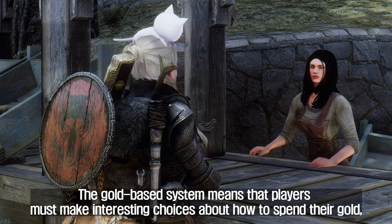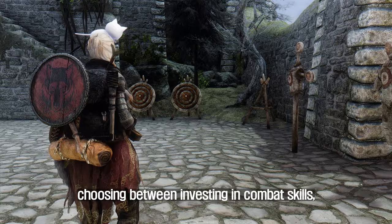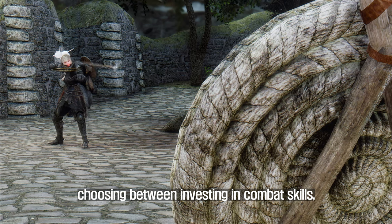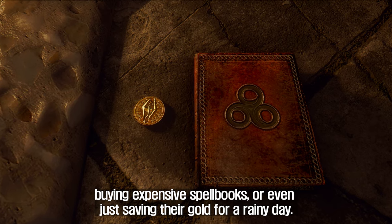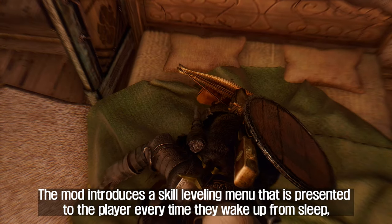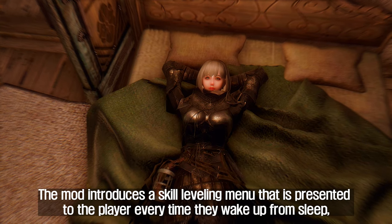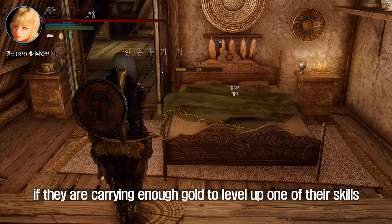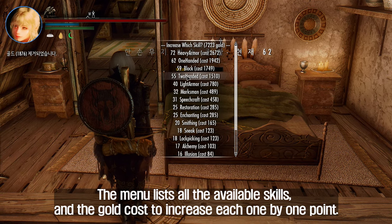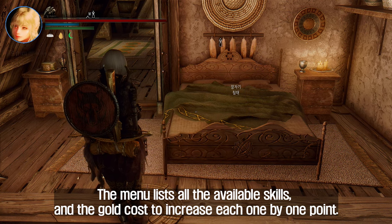The gold-based system means that players must make interesting choices about how to spend their gold, choosing between investing in combat skills, buying expensive spell books, or even just saving their gold for a rainy day. The mod introduces a skill leveling menu that is presented to the player every time they wake up from sleep, if they are carrying enough gold to level up one of their skills. The menu lists all the available skills and the gold cost to increase each one by one point.